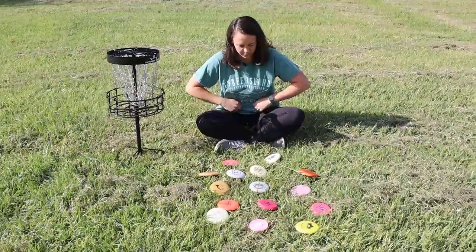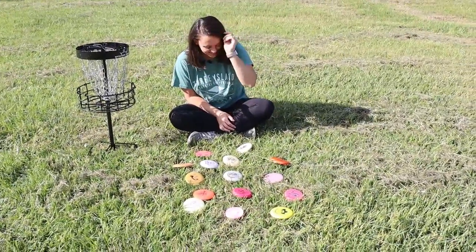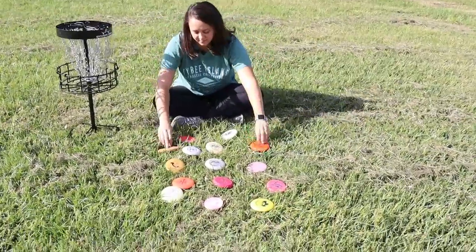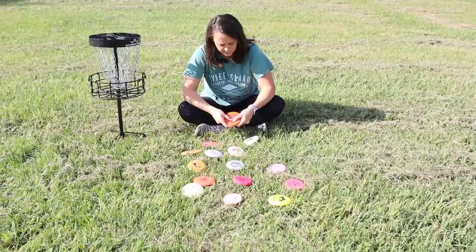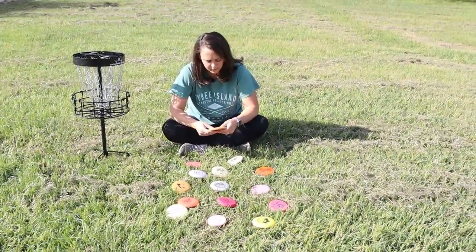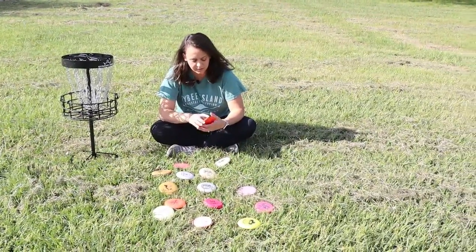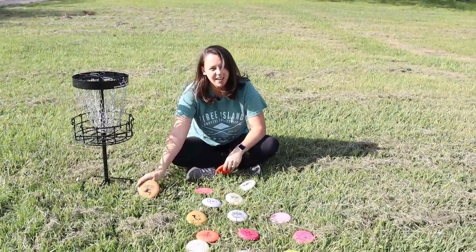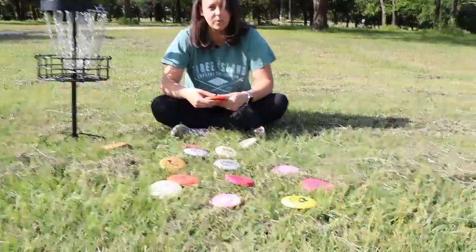All right, here are the minis. There are two big ones — hold up the two big ones real quick. You can go first, we'll have three each. You probably want something maybe a little bit heavier if you want to putt. You can start with the big one. I'll take this orange one. And I'll take the birdie fuel one — a little bit chewed up by Charlie — but I picked the least damaged one.